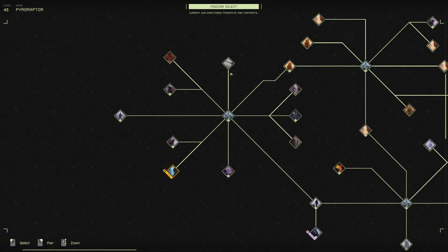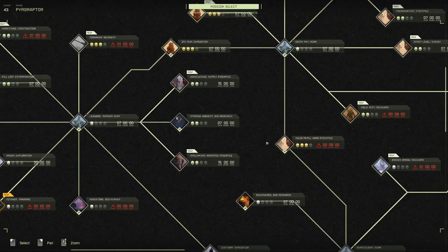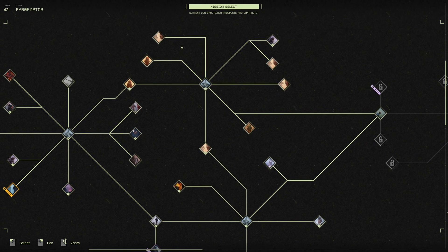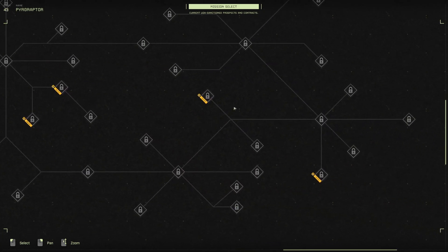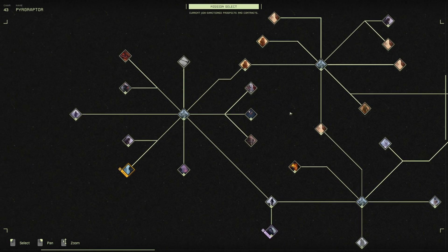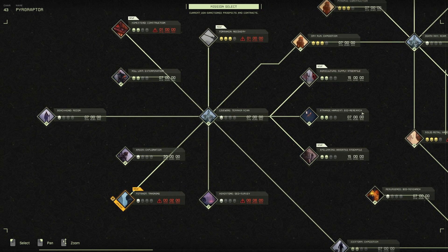This shows you everything I've already completed — everything with a check mark is stuff I had done already. I made my way over to the winter area, did some stuff there, then the desert, and now I'm on to the wetlands which I never finished — and they added even more stuff. When you first drop into a map it shows you how long you have: seven days, one day, fifteen days — this one's like a two-hour mission.